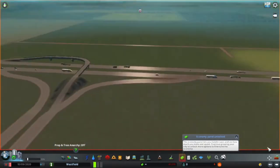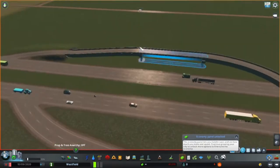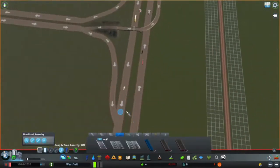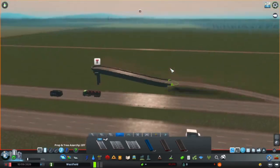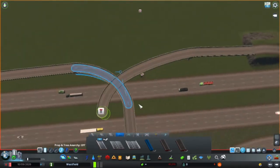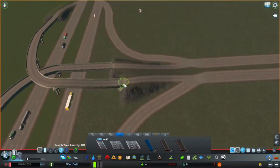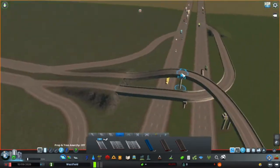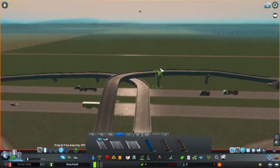Right now I'm just working on this interchange that's going to lead to the downtown area. I use the same map as — I don't know how to pronounce his name, but it's like Imperture or something. I use the same map as him.